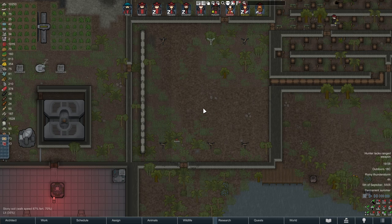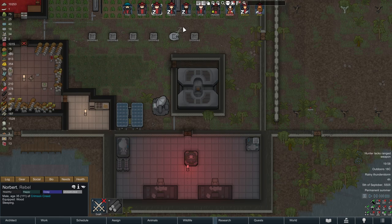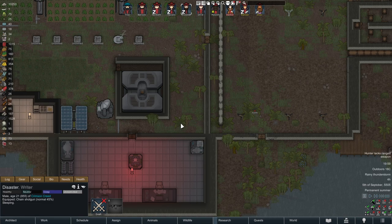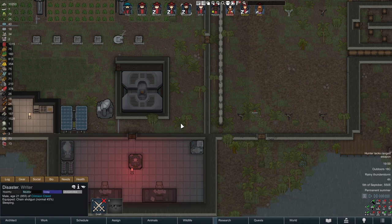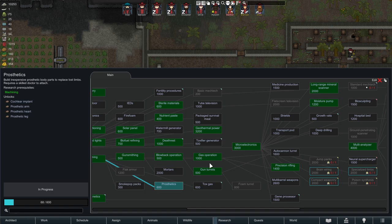Let's talk about number seven — guns. I'm personally convinced that the easiest way of beating enemies without overthinking it is as follows: assault rifles as your standard weapon, a few chain shotguns for incoming melee enemies, and sniper rifles for slow-moving targets like centipedes. And you're all set. You could use all the other guns in the game, and if you're a gun nut you'll probably install several mods, but if you don't want to pay attention to guns, that's all you need.